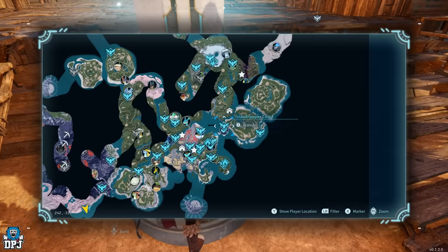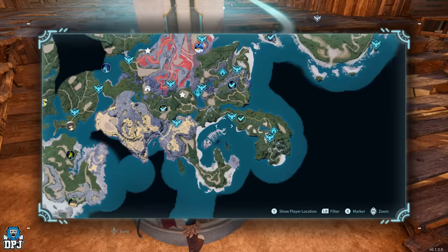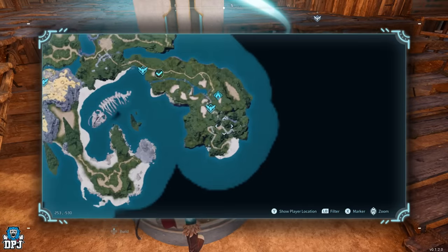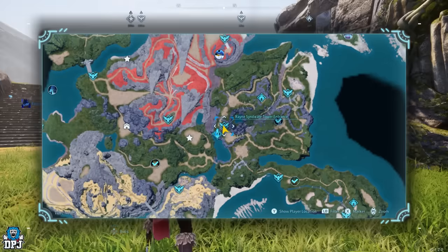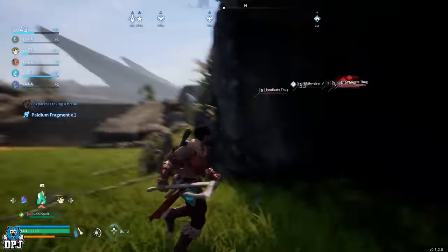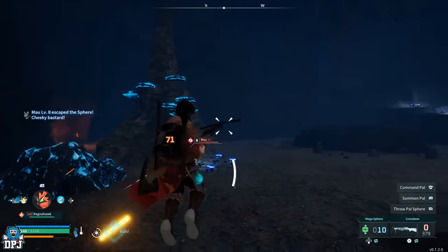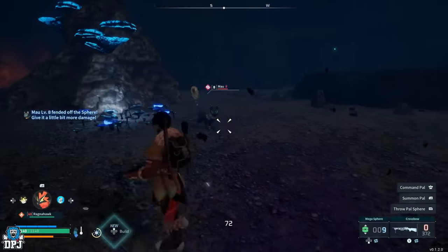So you need to come to a certain dungeon. From the starting fast travel point, come this way along — you want to reach this fast travel point and then this one right here. From this fast travel point there is a dungeon located right here.